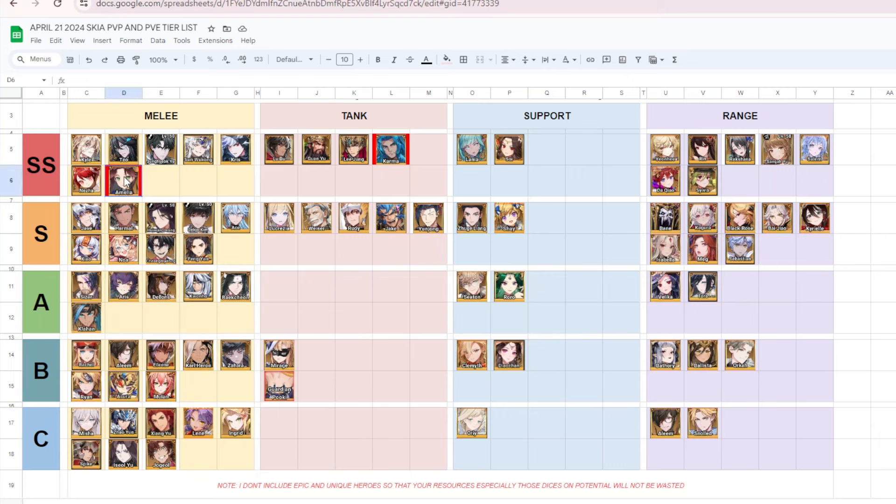On the PvP tier list, Amelia is also in SS tier. Karma is very decent in PvP as well — I'd suggest placing Karma in front of Lubo, moving Guanyu and Lijong accordingly. The best order would be Karma as number one, followed by Lubo.